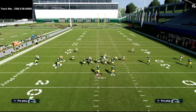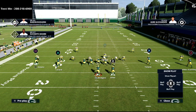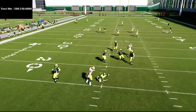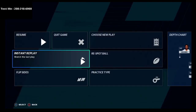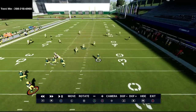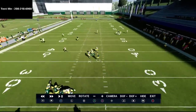Against a two by two formation — two wide receivers on the right side, two on the left — these seam flats are going to do an absolutely phenomenal job. I'm going to snap the ball and show you what happens. These yellow zones do such a good job taking care of the basics. Any running back quick route — a circle route, angle route, streak route, or seam wheel — these yellow zones are going to take them away, as you can see right here.